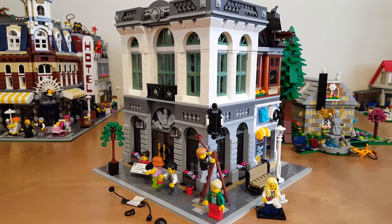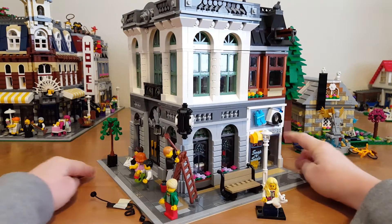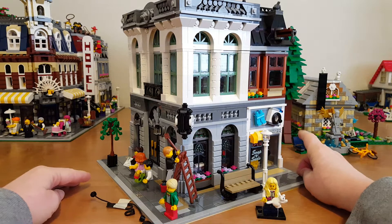Hi guys, we're looking at the Lego Creator Set 10251, the Brick Bank. I've got this built and I'm wondering where to put it in my city. You've got the bank part and then over here a laundromat where they launder the money.